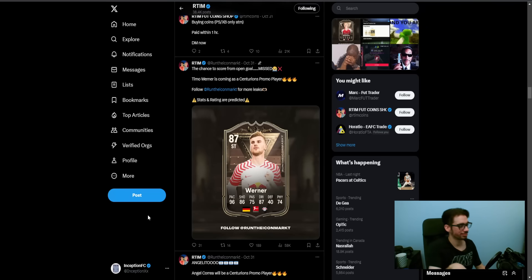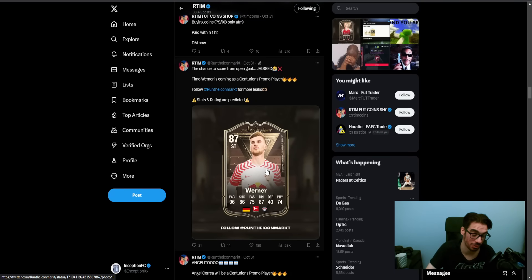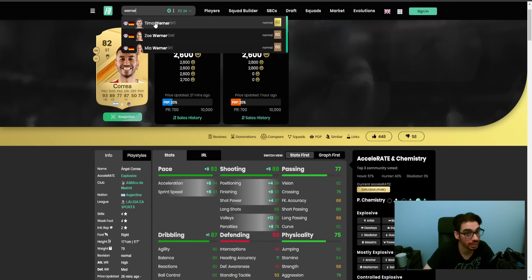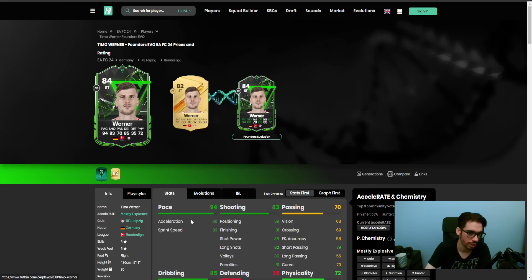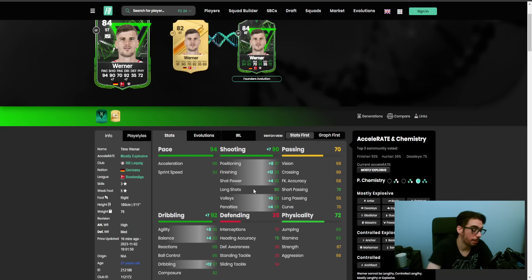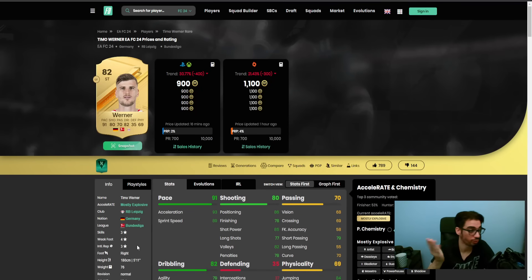Timo Werner - if you did the Founders version of the card, good on you. Werner kind of makes you want to do a concept video using Timo Werner with Correa on the same team. Werner on the Founders was okay, but with the Founders cards in general, at a certain point they weren't as ideal to work with. He has a five-star weak foot, which is a really big deal on a finisher chemistry style to boost shooting as much as possible.